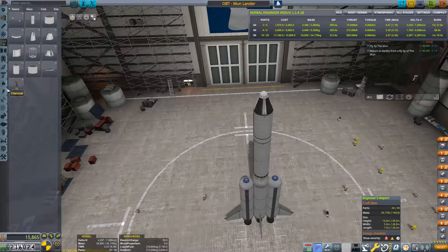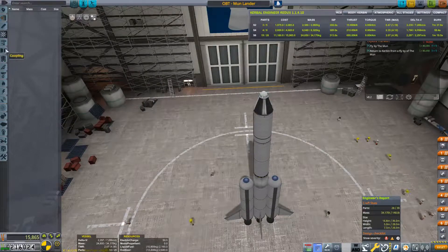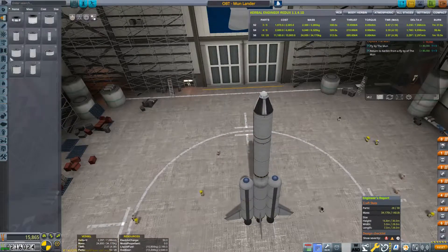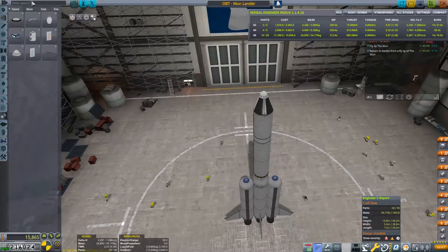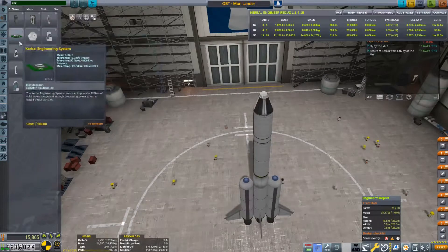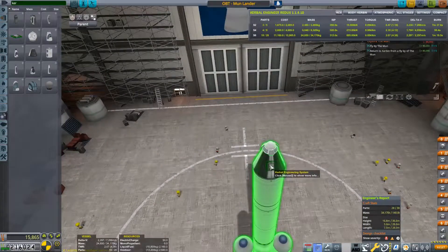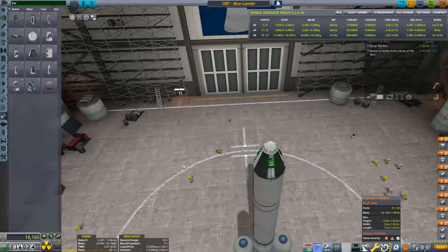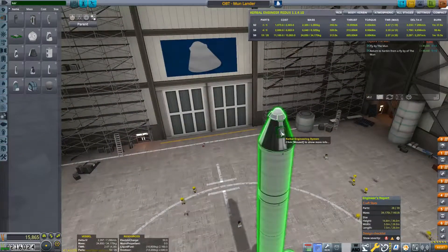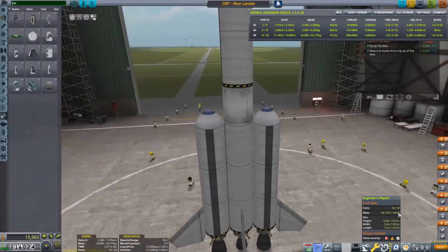Let's attach a Kerbal Engineer module so we can get some nice delta Vs and stats. That puts us at 29 parts. I have a nasty feeling that as soon as we get into the second stage, if we're not high enough, we're just going to tip over — but we'll just have to find that out.